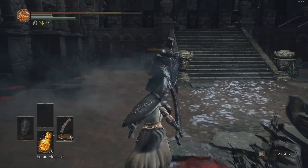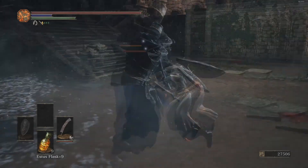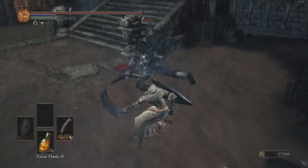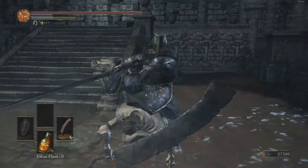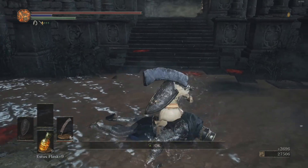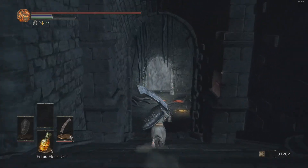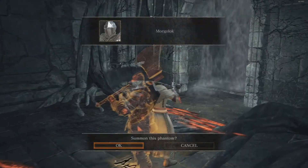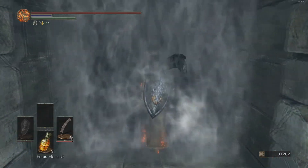I'm just going to do a normal attack - not a charge attack, you're a little bit too dangerous for that. And then we get the Magic Stoneplate Ring. Morgue luck - I see you're a man of culture as well with a great axe. Let me just read the messages from time to time.